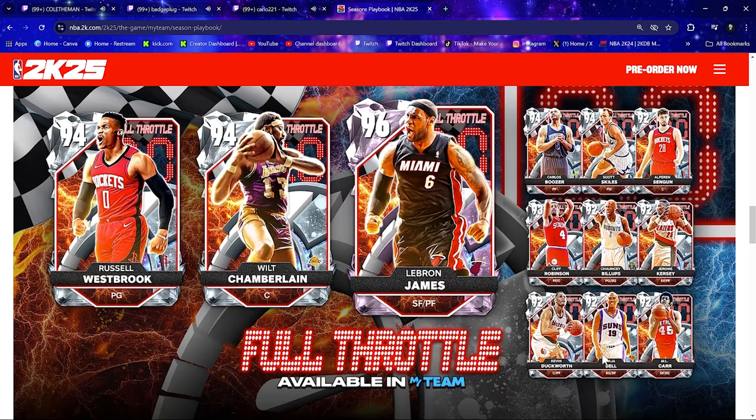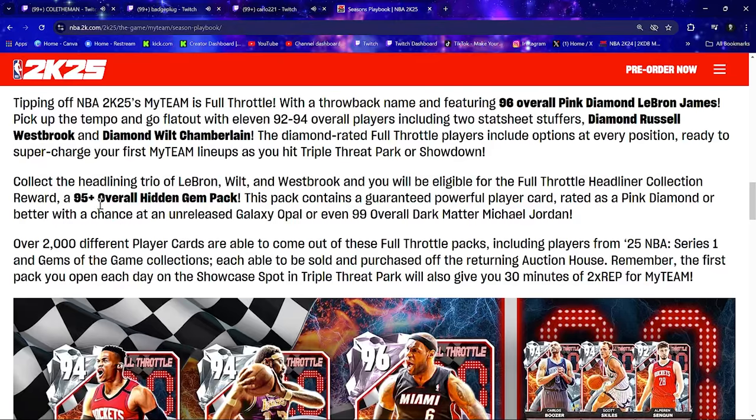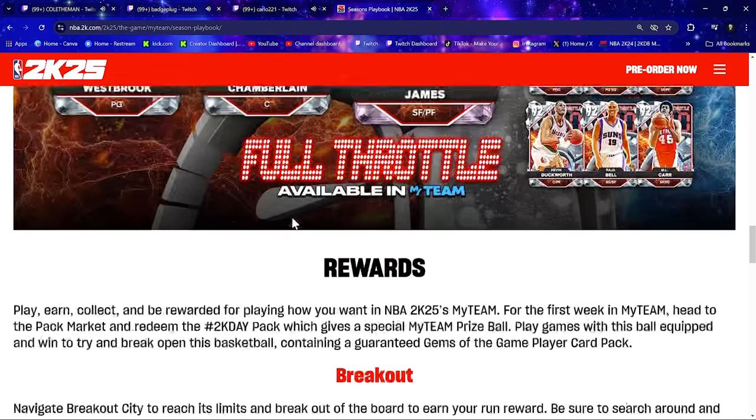Looking at who's in these packs: Kevin Duckworth, Cliff Robinson, Chauncey Billups, Jerome Kersey at 92, Alper Sengun at 92, Carlos Boozer — he might be a good big to pull. I really want to get that Wilt and that LeBron. These three — LeBron, Wilt, and Westbrook — are the ones you're shooting for if you want that 95-plus Hidden Gems pack reward.